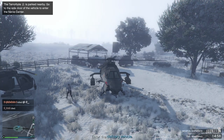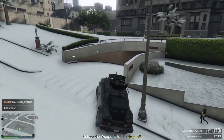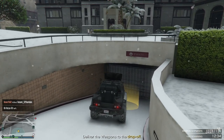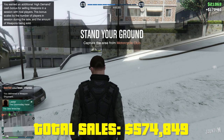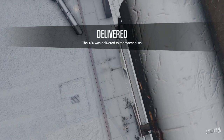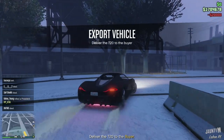After that I start a sales mission. This one is a particularly easy mission — all you have to do is take the insurgent to one location. I got $173,000 out of it, so the total sales are $574,849 — already $500,000 in the bag.